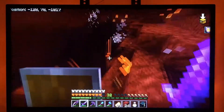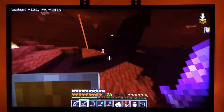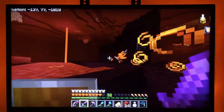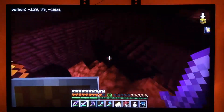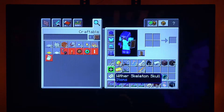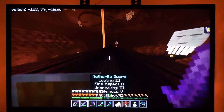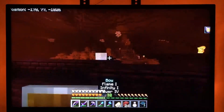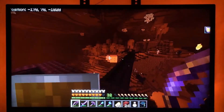Oh, a piglin just attacked a wither skeleton - oh my god, it dropped a wither skeleton skull! So yeah, you need three of those to be able to summon the wither. Why would you want to do that? To get a nether star. Nether stars let you make beacons.